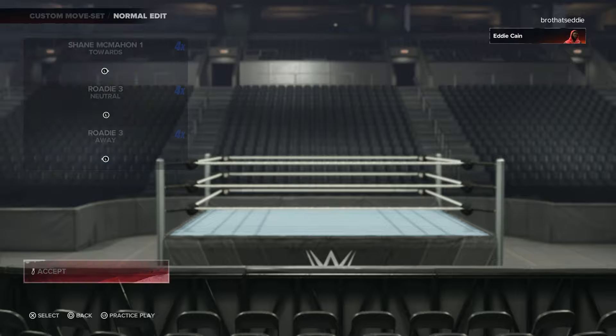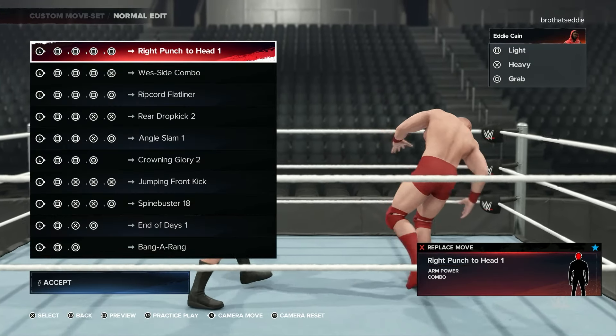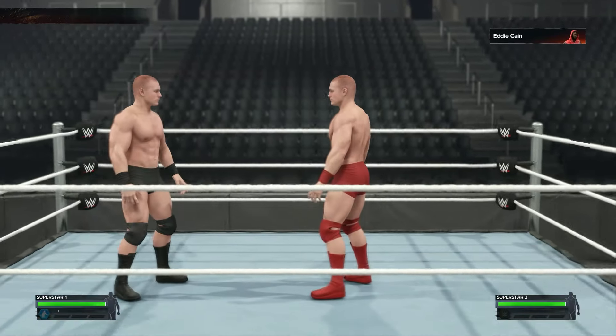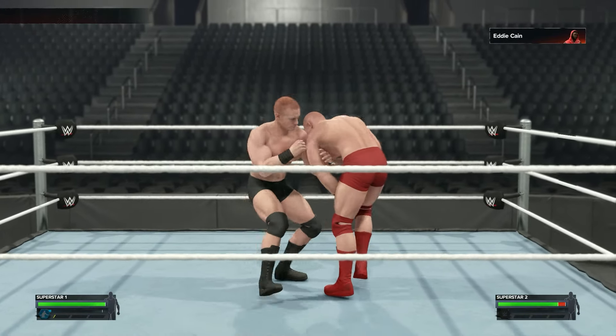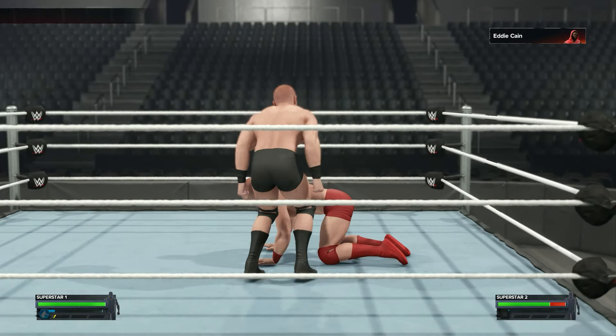Got the Shane McMahon, the roadie three for both of them. Now look, the combo enders — this is the real bread and butter right here. You got the right punch to the head, the West side combo. This is the one. Heem, heem, heem. Three hits to a full combo. Extra damage right there.